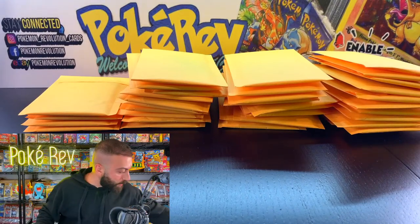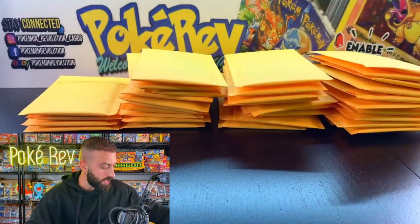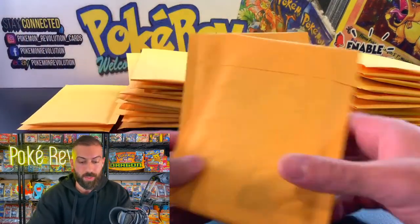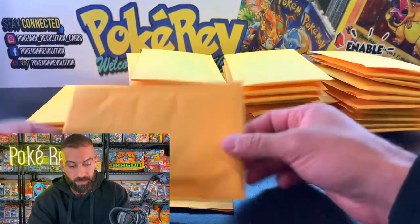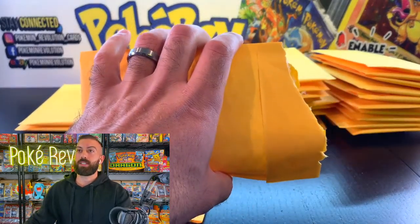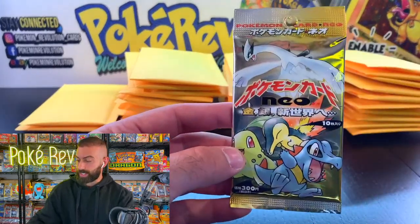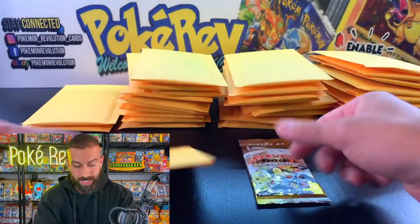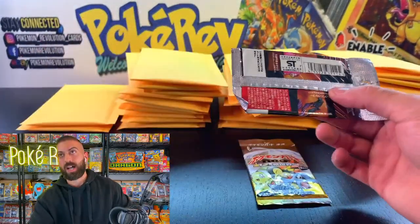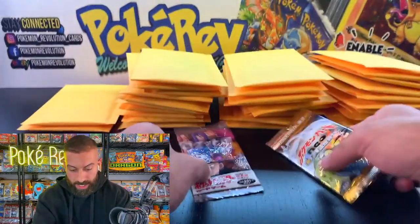Next up we have TimBee2677. You have two packs coming out of these mystery envelopes — it will be one of six different sets. First one — let's see what we got. Oh, a really nice one: Neo Genesis! And we got a Rocket pack. So we have not opened one of those yet. Let's start off with Neo Genesis — I'm hoping Arceus can bless us with that Lugia hit.